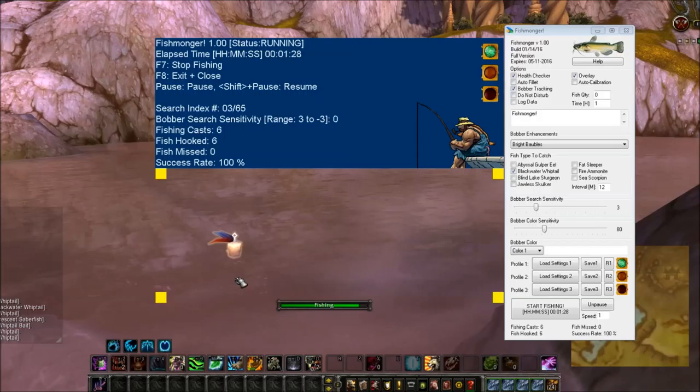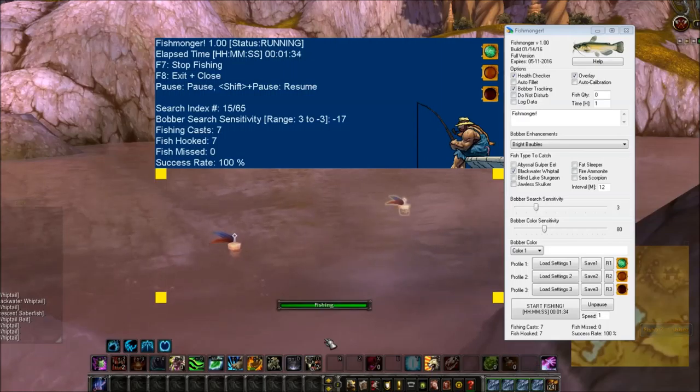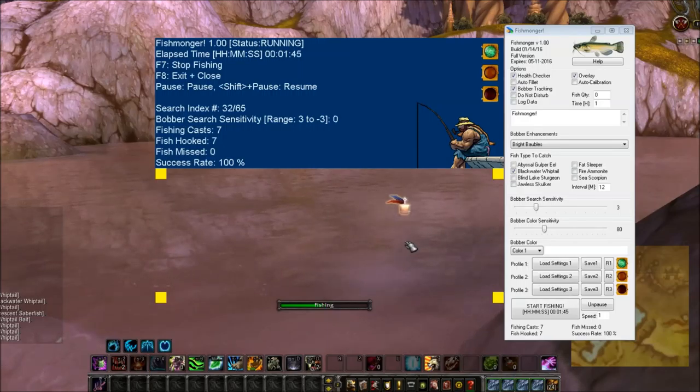As you can see, this is a good location for blackwater whiptail if you want to catch some of these and work on your fishing achievements. I'm going to let this run and catch maybe 10 just to make sure I'm in the right spot — and based on the color of the bobber I think I am. Then I'll stop and go to a different zone to try to find a different fish.